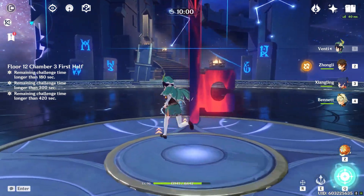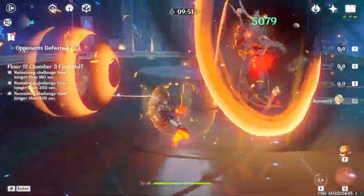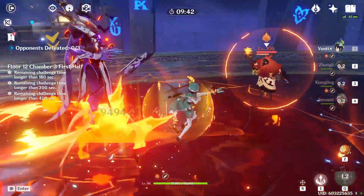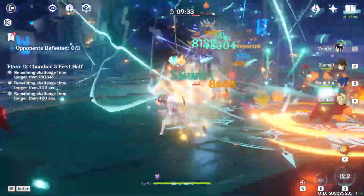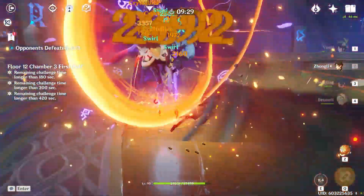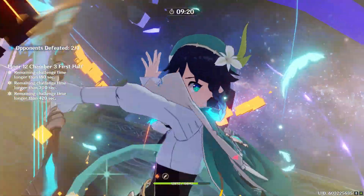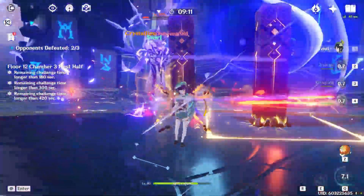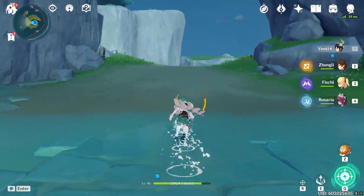Okay so this floor I think we're going to struggle with because these guys have shields — it's not so much a DPS check as it is a how-can-you-break-the-shields check. Our best bet is to just try to swirl Pyro as many times as we can and hope for the best. I just love seeing the Venti E damage because it happens every six seconds, and the swirl damage is insane too. And honestly, wow, we did that in like less than a minute — a three-star clear.